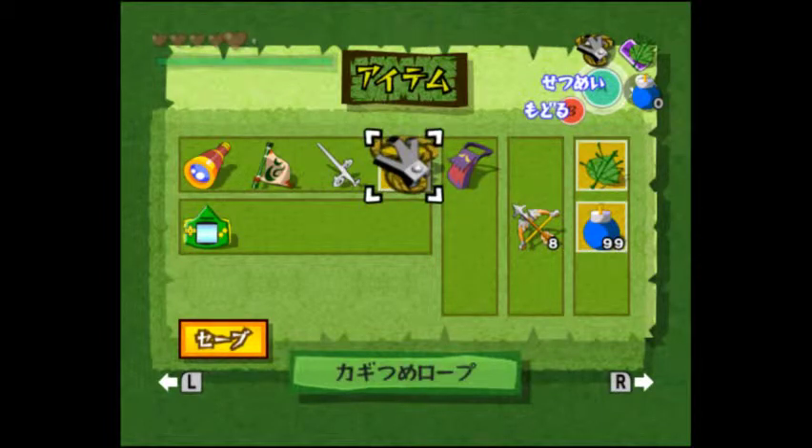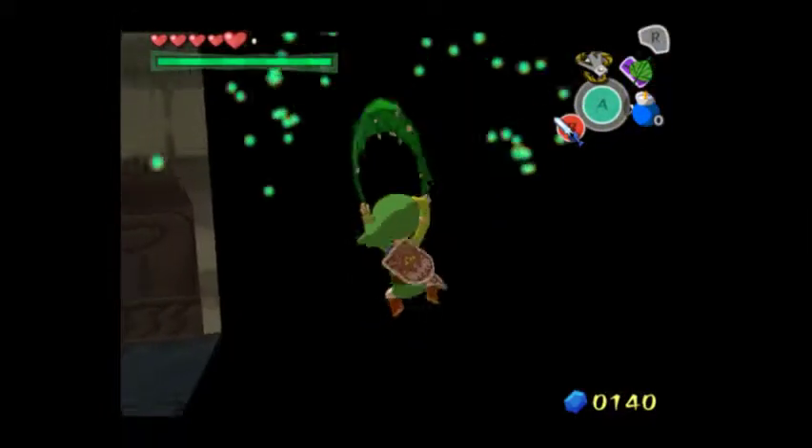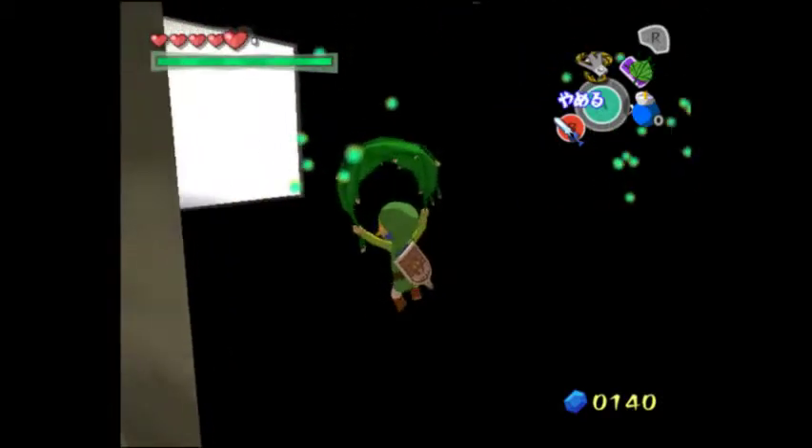So once you get the clip you want to hold up-left, then you're gonna jump off and start leaf pumping. Leaf pump, and then once you're at this corner wait to make a turn - don't leaf pump. Just make the turn and start leaf pumping as best as you can.